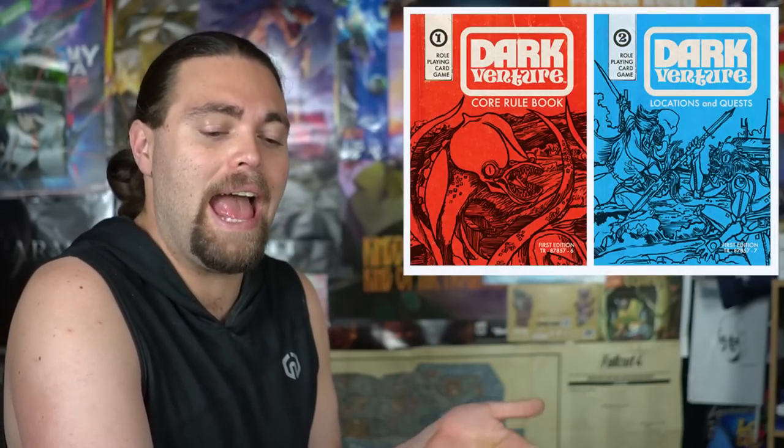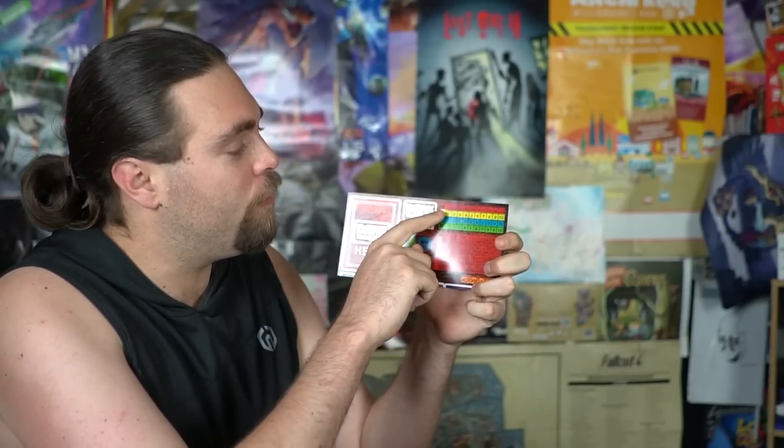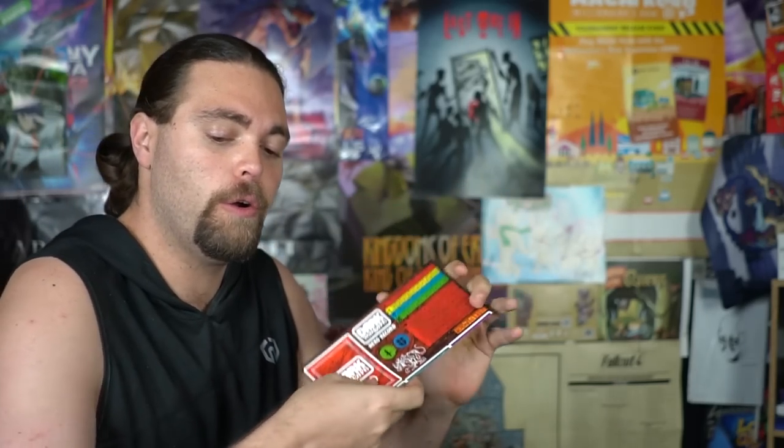You're going to be doing quests and side quests and moving around the board. You'll have a certain amount of action points as well as a character board that will give you stats ranging from strength and speed, intelligence and luck, as well as having your health and of course your inventory and your card slots.